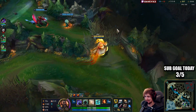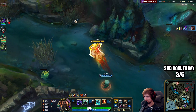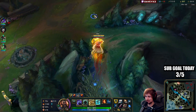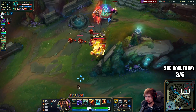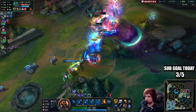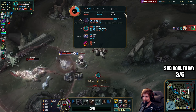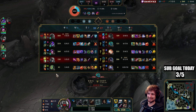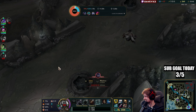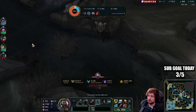2.4k damage from Aphelios — man, that sucks. I got wrecked. I underestimated Aphelios there for a second. I think something happened while trying to go for the chase — I think Aphelios flashed. I hit my empowered Q in the middle of the fight and was in close range on Aphelios, but I couldn't kill this guy. He just managed to walk out.